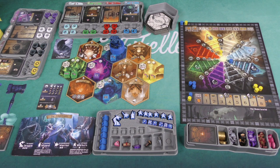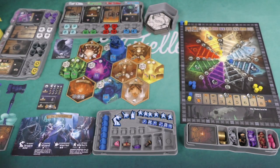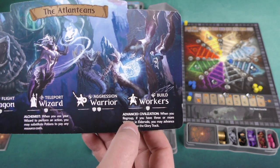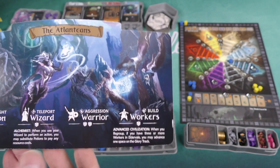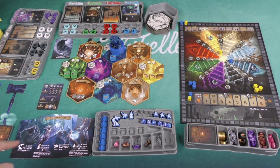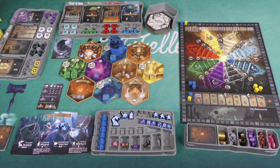You're going to be gaining points in a number of different ways. Generally speaking, on your turn you're doing one of two things: either placing a unit, or regrouping all of your units. It's worker placement in that aspect. You start off with access to three standard workers. The Atlanteans have a special power — when I regroup, if I have three or more workers in Eldervale, I can advance one space on the glory track.